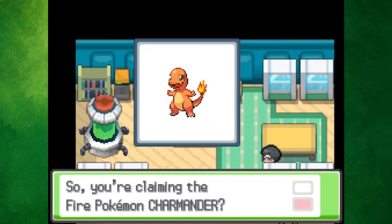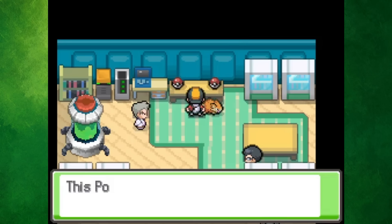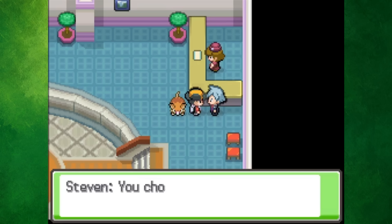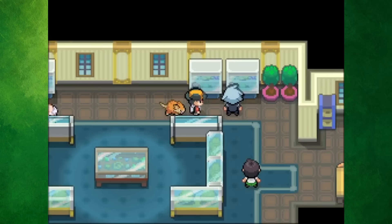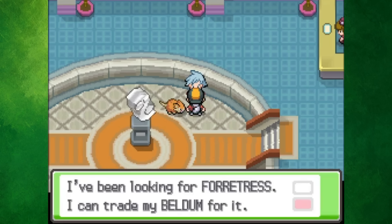Even though that was the last trainer battle in the postgame, there were still plenty of things to do. We went back to Professor Oak's lab, where he gave us the choice of Bulbasaur, Charmander, or Squirtle — I went with Squirtle. Then heading back to the Silph Co., Steven offered us one of the three Hoenn starters. I chose Mudkip to keep the water trend going, before following Steven to the Pewter Museum. By talking to him there, he returned to the Silph Co. where we had the option to trade with him, but he was looking for a Forretress, so I was unable to get his Beldum.